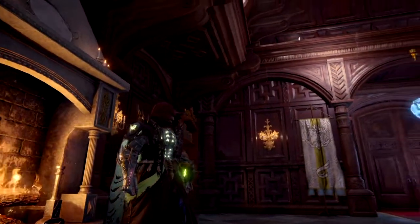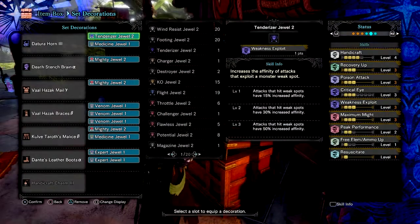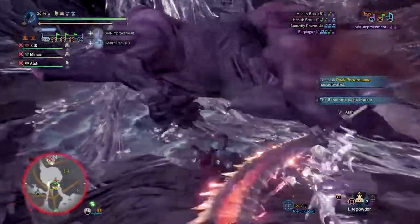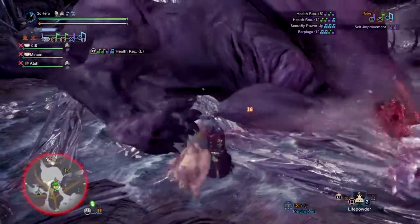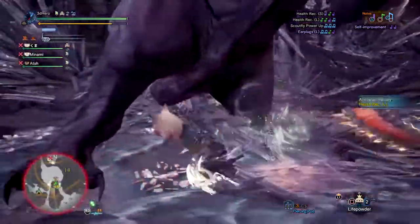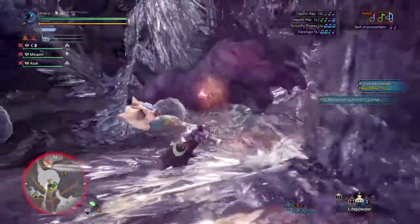So you can fight with pure aggression with this set with no issues for you or your teammates. For the skills, we're mainly focusing on increasing our base weapon's critical hits through increased affinity, recovery up for large health return when attacking with health regen, and handicraft to retain our weapon's sharpness longer. Nothing more is needed as we have everything required to support and damage as a true Hunting Horn user. Since the weapon is a relatively rarity 6, it's recommended you augment your weapon to have health, attack, and affinity, as these are the best augments to run with blademaster sets.